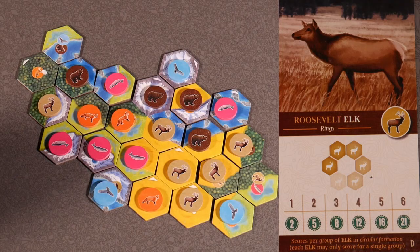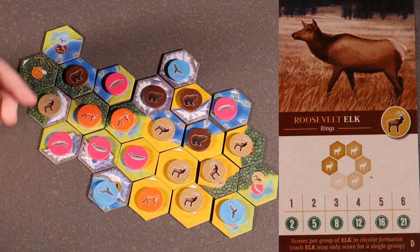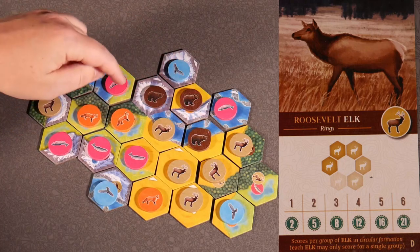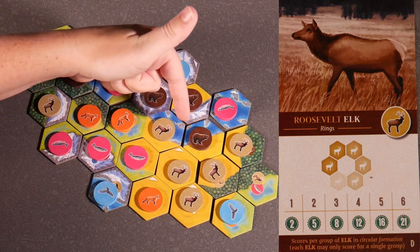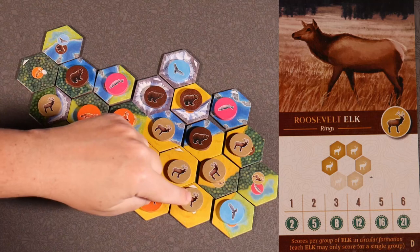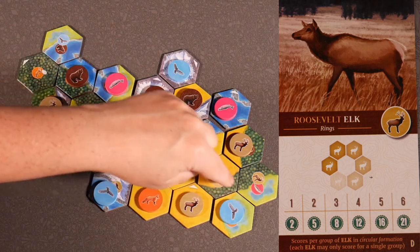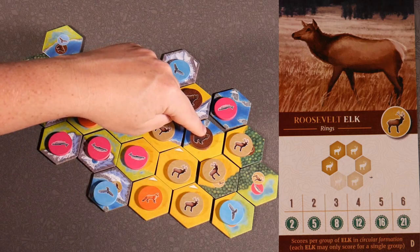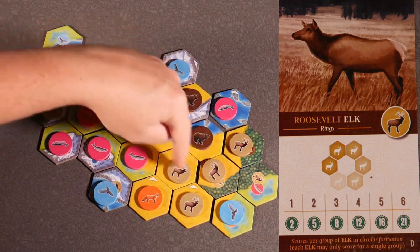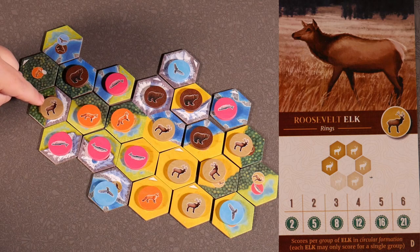Roosevelt elk card D — rings — scores per group of elk in a circular formation; each elk may only score for one group. You want to encircle almost one tile. For this group, we have four elk circling this one tile — that's our group of four. These solos also score because they're just one encircling a group. We can't double up on this hawk or this fox. So we score our biggest group of four for 12 points, plus another 2, plus another 2, for 16 points overall.